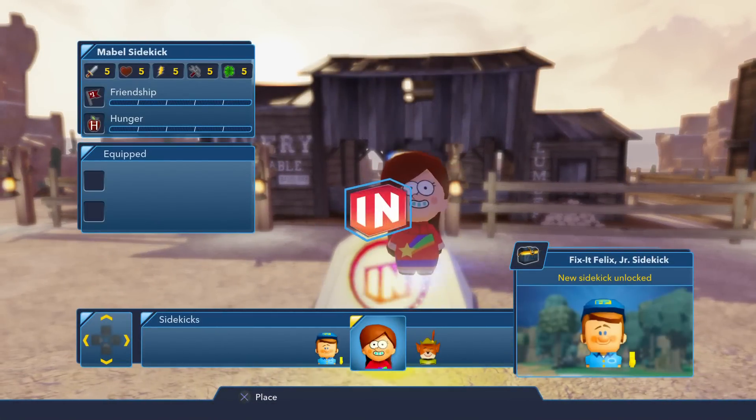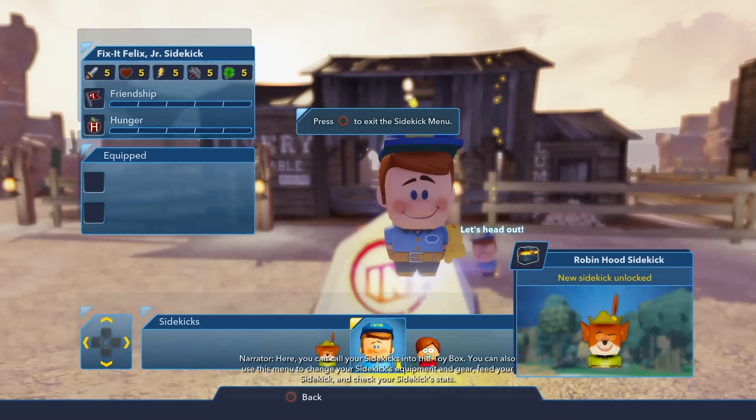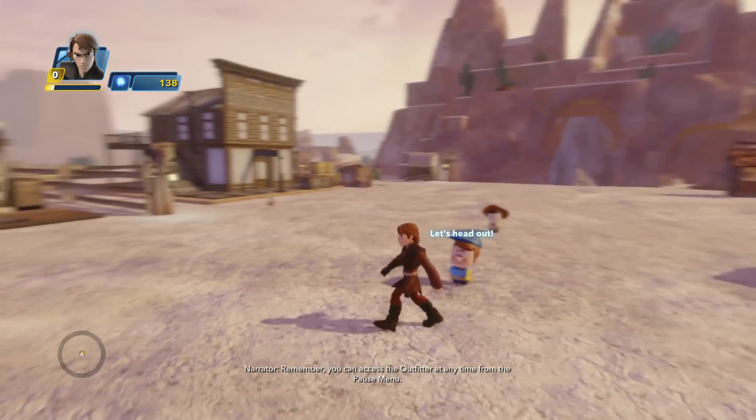This is the sidekick menu. Here you can call your sidekicks into the toy box. You can also use this menu to change your sidekicks. This toy is now your sidekick. Remember, you can access the Outfitter at any time from the pause menu.